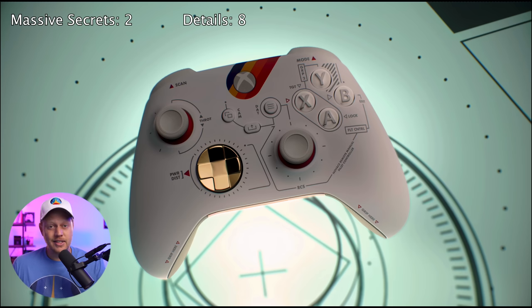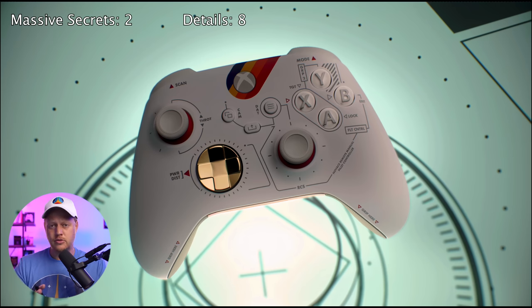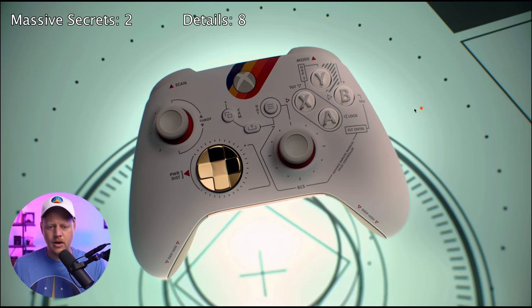At timestamp 32:17, we actually get a really good look at the Starfield controller they've designed. I did get one of these — it's really great build quality. No special buttons or features; it's just the theme. A lot of people have been wondering what all the abbreviations are, so I thought I'd go through that. I'm about 90 to 95% sure of all of these. Quick note: they're all geared towards controlling your ship, making it feel like you have your ship controller in hand — which is really cool.